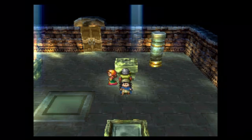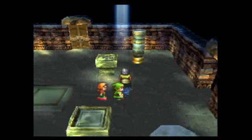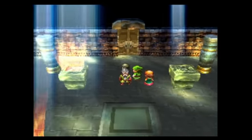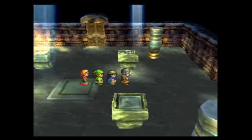Hi guys, this is KidLink777 and welcome back. Let's play Dragon Warrior 7. In the last episode, we took on Grackos V, and in doing that, we got an interesting looking shard. It's a shard that won't fit into any of the pedestals that we have here. Kind of strange.